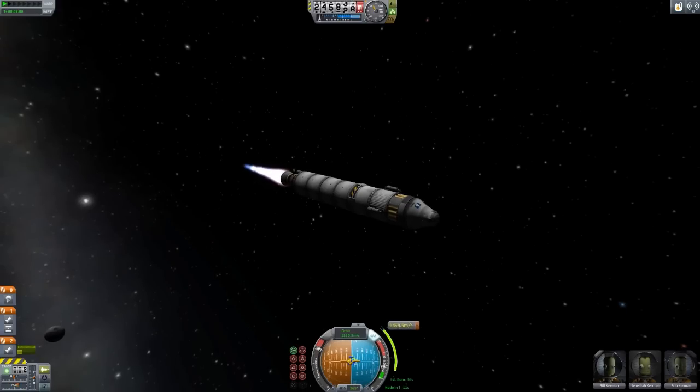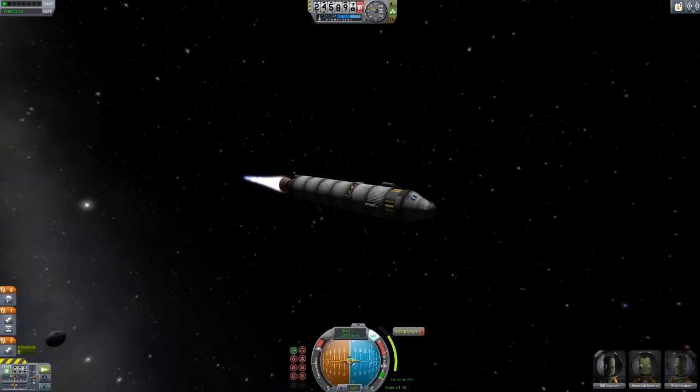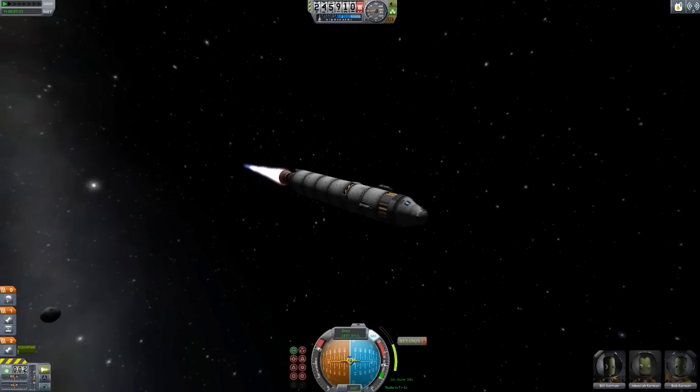We have a node in about 20 or 12 seconds. So if you burn a bit before and a bit after, I think that's how it works. If we don't run out of fuel first — we might run out of fuel. I don't know how we're getting home out of this. I don't think we're getting home out of this, to be honest.